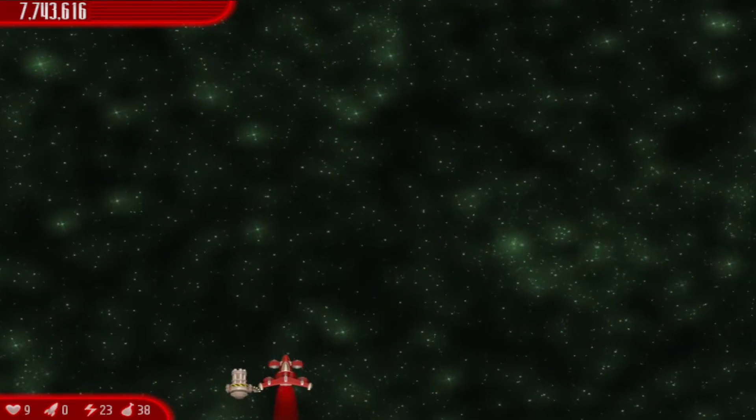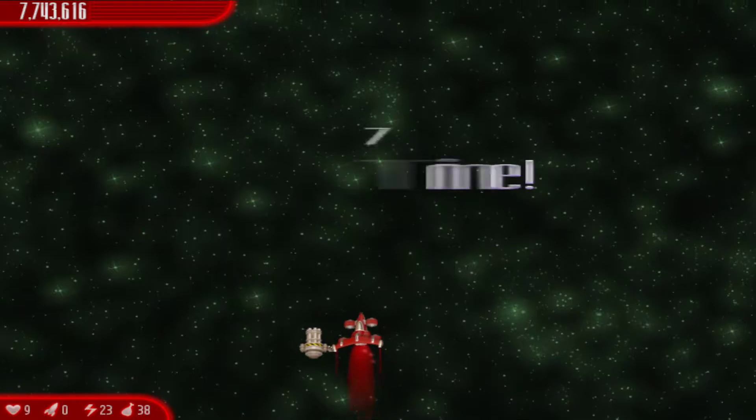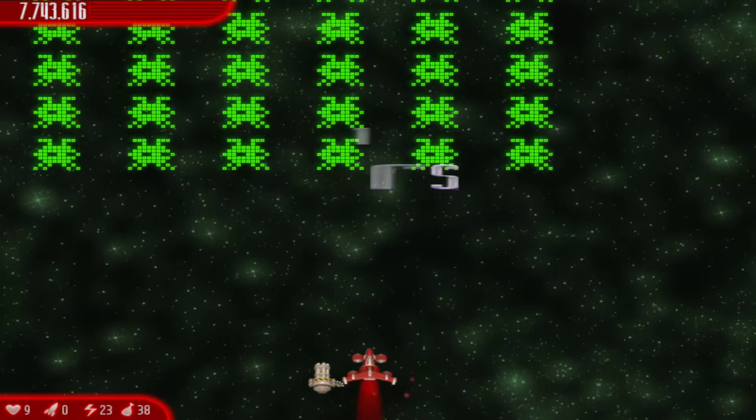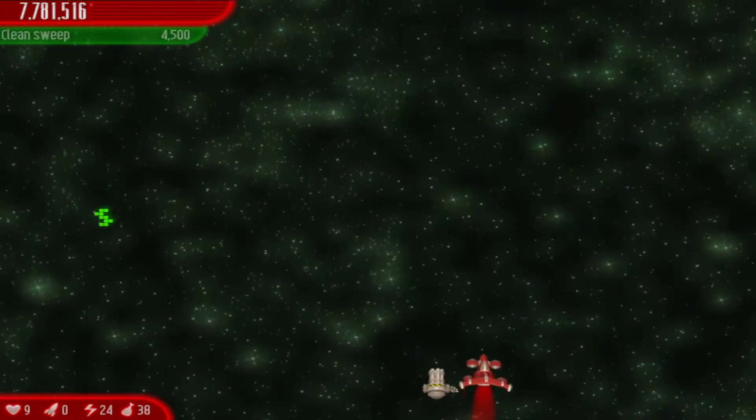Okay, we're in a classic zone right here. This is Lost in Space and Time. You've got classic invaders right here. Retro Invaders is wave 61. We just gotta destroy these things right here — get more power, destroy these things, and that's it.